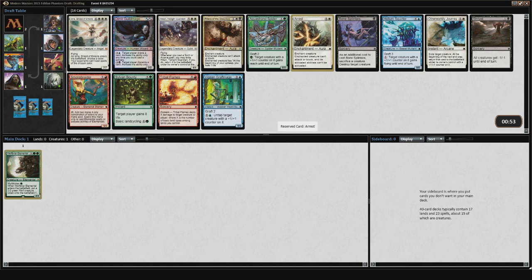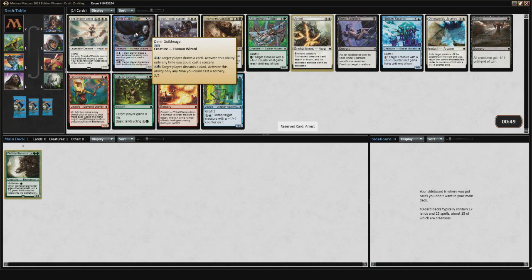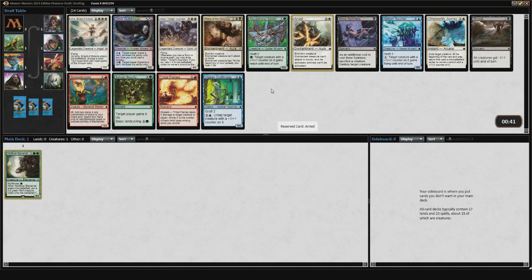Hikari is just a 5-mana 4/4 flyer in most decks, and that's pretty sweet, but Dimir Guildmage isn't on color. It's a reasonably powerful card, but usually best if you're in blue-black, and blue-black just doesn't really benefit from any of the synergies available in Modern Masters. Generally the decks with synergies, if they're a good version of that deck, are going to be the decks that are kind of just value decks without a specific plan.